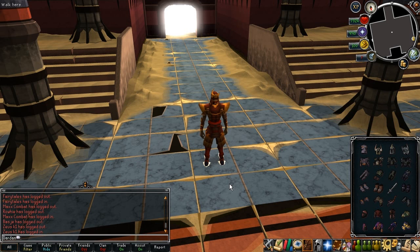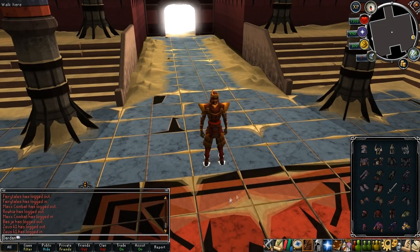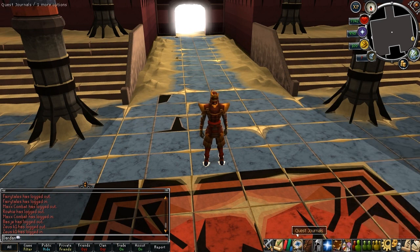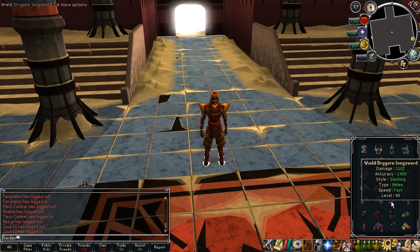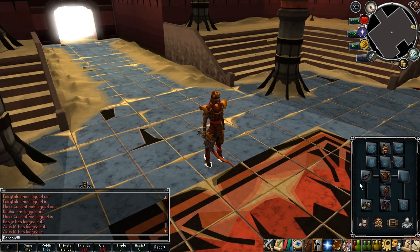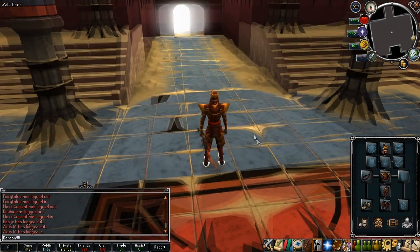The second update was the changes to hit chances. Before the update, hit chances were mostly relying on your weapon accuracy, and now it's more on your skill level and also on your prayers and potions. That's why they nerfed the accuracy of weapons — for example, the drygore longsword or drygores in general had 4.9k accuracy and now that's only 2.4k, which is half less.